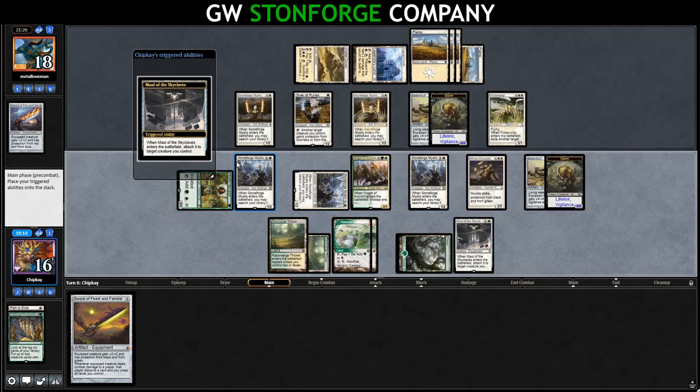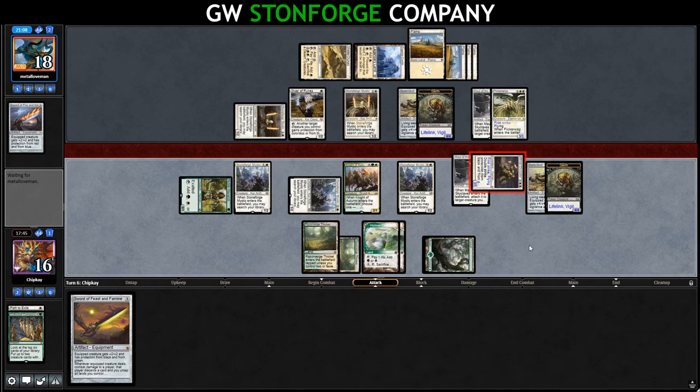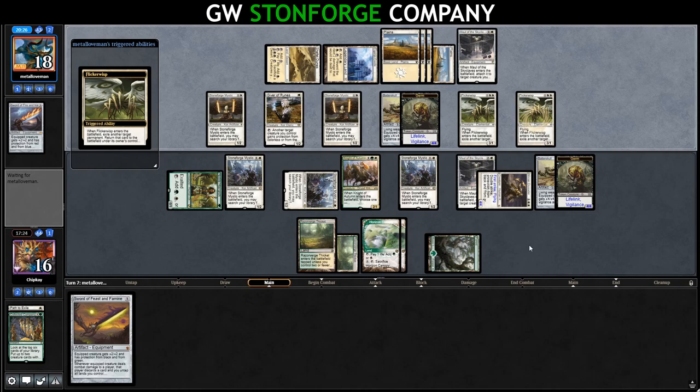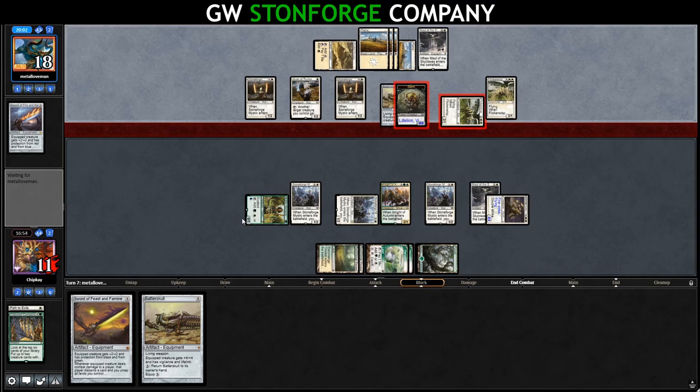They put their Maul on the Flickerwisp and we trade. Their Maul fell off — you've got protection from white, but you don't kill me. They have another Flickerwisp flickering their land and getting in. We put our Batterskull in front of their Batterskull and turn ours to hand so they're not gaining life. They've got Skyclave Apparition going after our Maul. Flickerwisp returns their land and they pass.